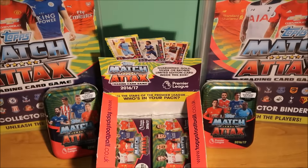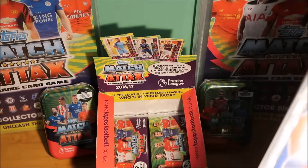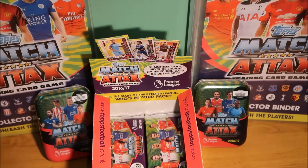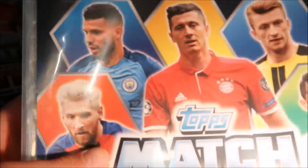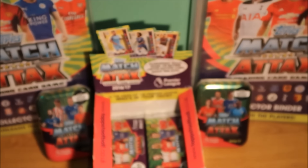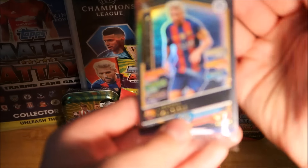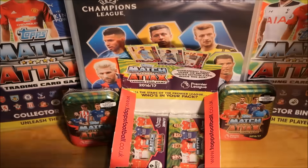So let me just assemble this very quickly. That took way too long. It's very hot and humid in Australia right now, so everything sticks to each other. But we do have the official license sticker there, so we know it's not a fake. Let's get into the thing that everyone was wanting to see, but I have lost it. It was still stuck in the plastic. We do have our little packet of match stacks that come with the binder, including a gold Lionel Messi. I did put the binder in the background right there.